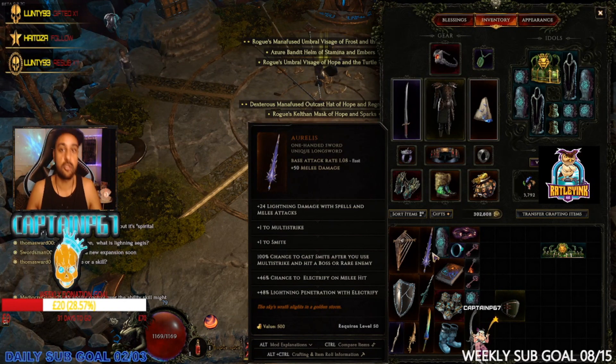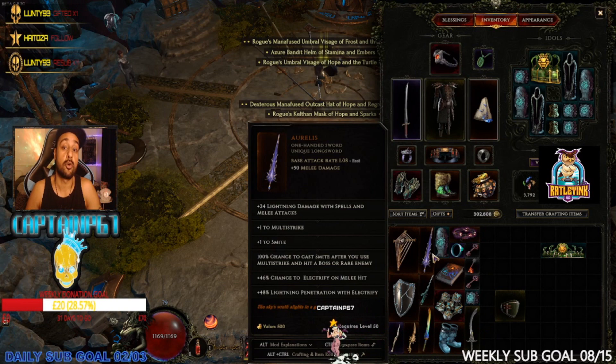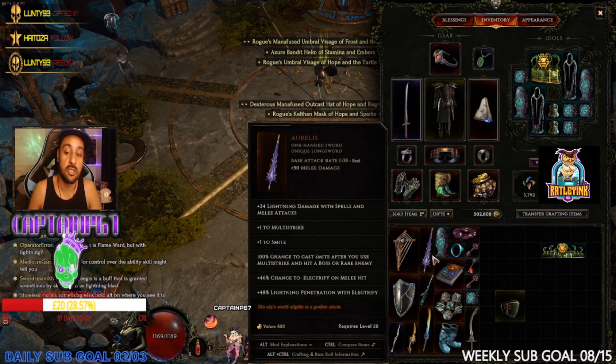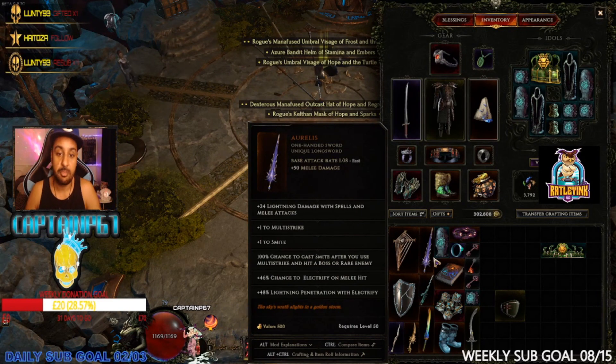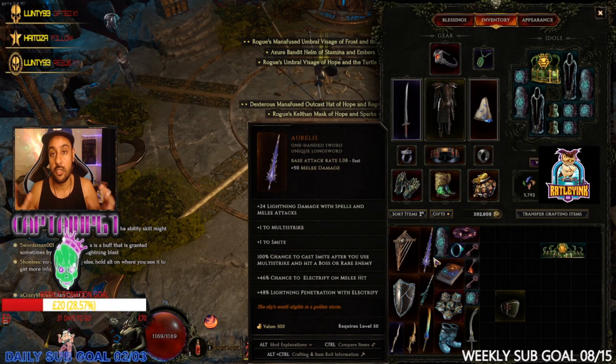I used to cover all Diablo 4 uniques — all the necromancer and rogue videos — giving mini overview breakdowns, tips and tricks. I got a lot of feedback, views, subs, tips, and donations, and people really enjoyed it. So I've been doing that for Last Epoch for the last couple of weeks now, covering uniques that I find.